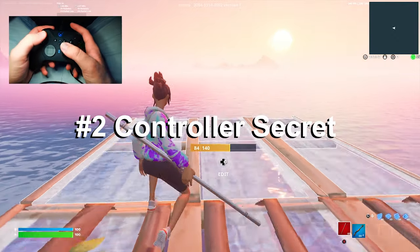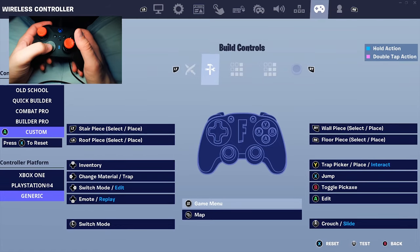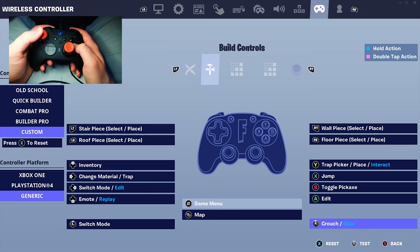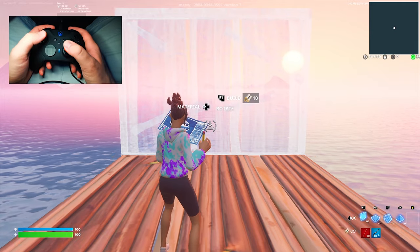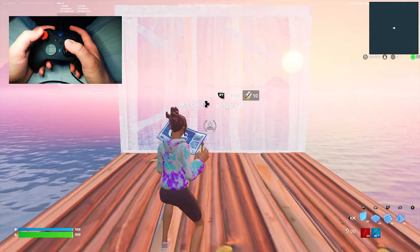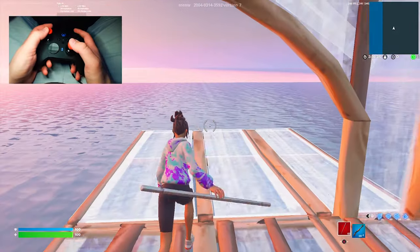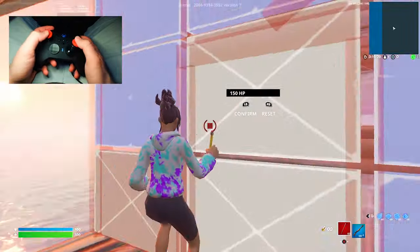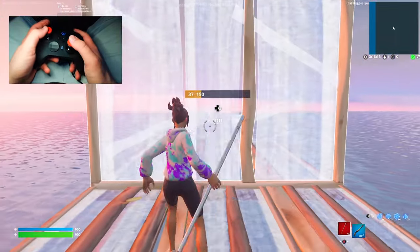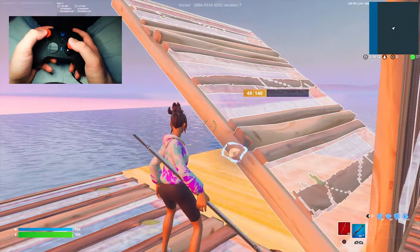Tip number two is super underrated, especially for controller players. Go into your settings, then controller binds, and put crouch on your right stick with your build mode open. The default bind for this is usually to rotate your builds, but you want to use it for crouch because it's so much more important. This allows you to use an exploit where you come up to a wall, look down into the bottom left, and crouch with your builds out. If you practice and angle it correctly, you can build through people's walls and establish full piece control without them even knowing.